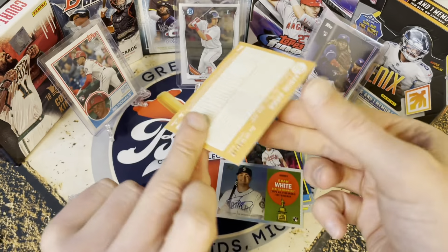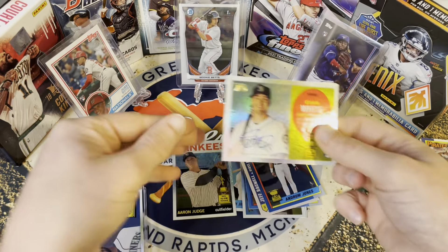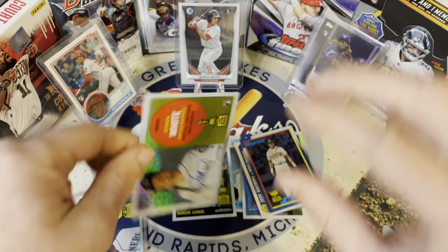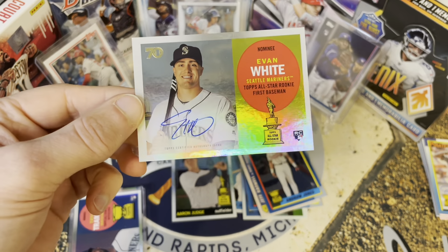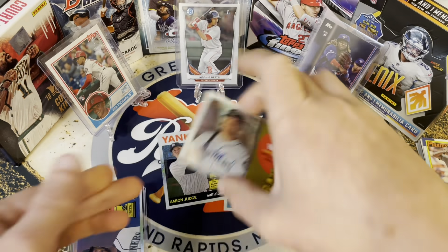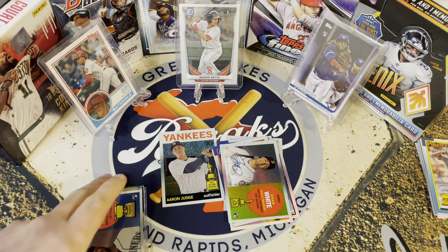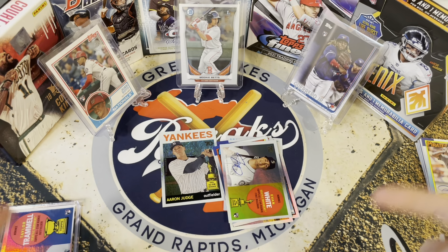And then — look at this! That's another one out of 99: Aaron Judge. That is beautiful. Really like that. This Evan White is super nice. Beautiful looking set — I love the foil on these cards. It's gonna be a fun set for collectors, especially with all the short prints and parallels you can get in here. Guys, thank you so much for watching — please like, comment, subscribe, check out our website and social media. Happy collecting everybody!